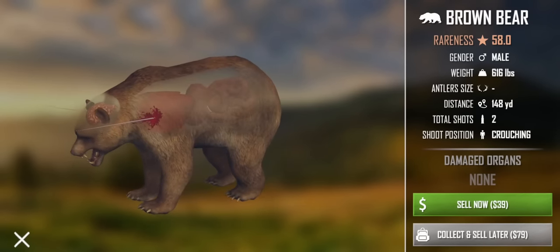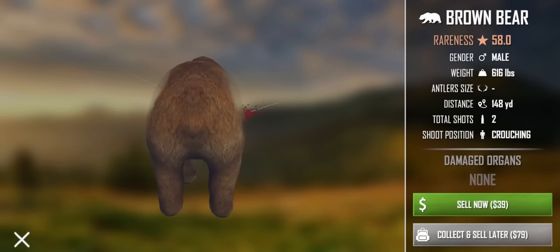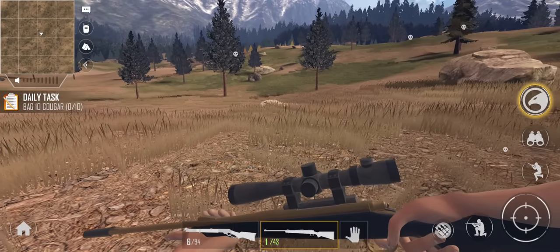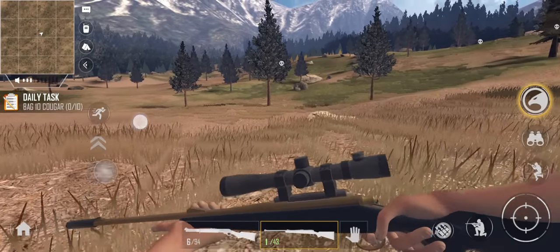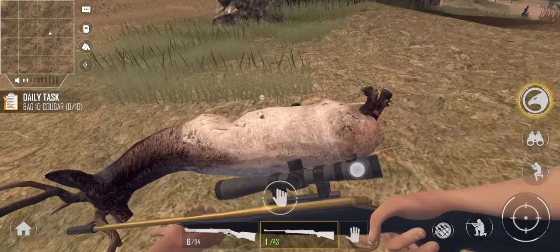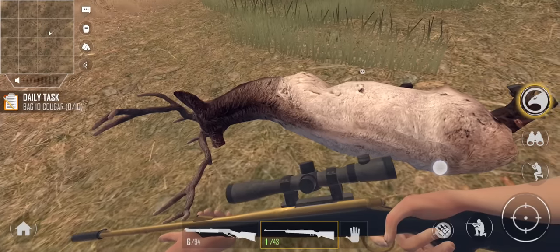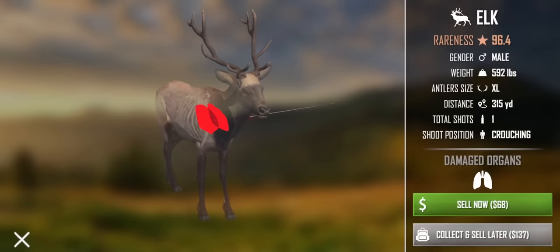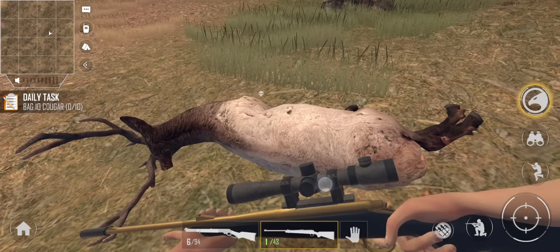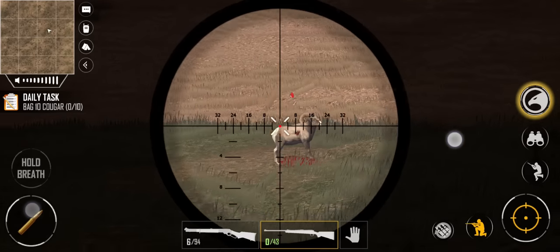They have a pretty good harvest screen here - it tells you the damaged organs, shows you the weight, gender, antler size if compatible, distance, total shots, and how you were positioned when you shot. It's pretty detailed for mobile. Once again, that's the thing that really impresses me the most about this game - the fact that it is entirely on mobile. We actually did get a really good shot on that elk. Let's go ahead and claim this guy - this might be our best kill of the day. That is a really awesome looking elk, and some really good money for it.